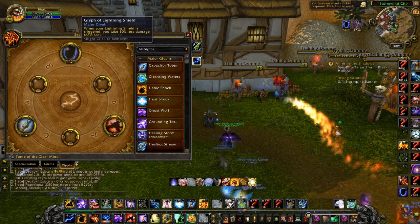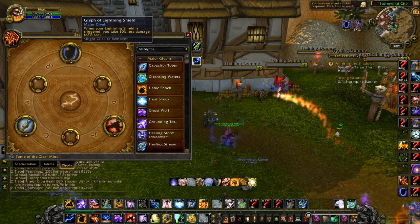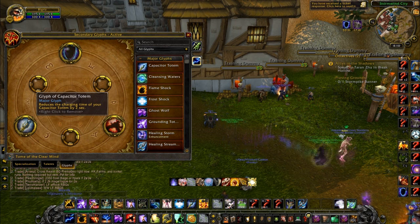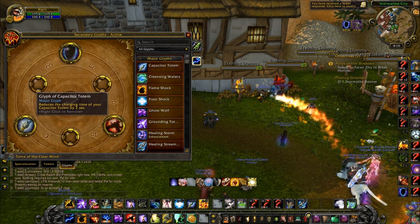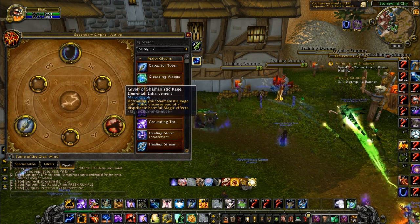We're going to start with our glyphs. Glyph of Lightning Shield is a necessity — that 10% damage reduction, you're always going to have it up, so that's gold. We're going to keep that. Glyph of Cap Totem is really good because realistically, in any situation against any decent team, if your cap totem is landing for whatever it is without 6 seconds, there's no way you're going to land it.